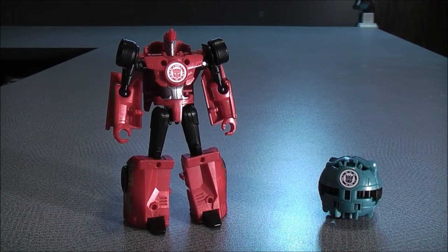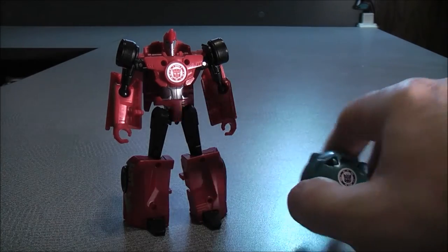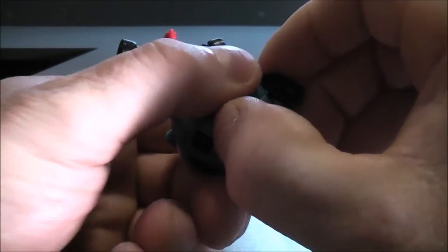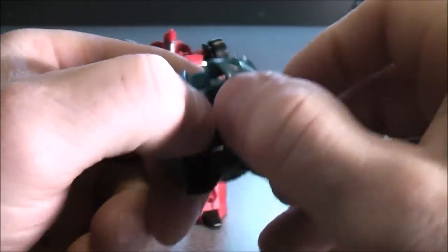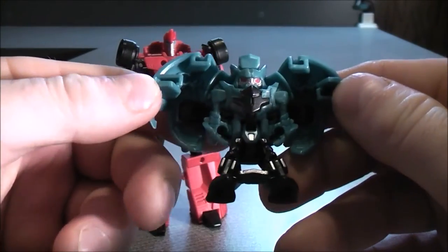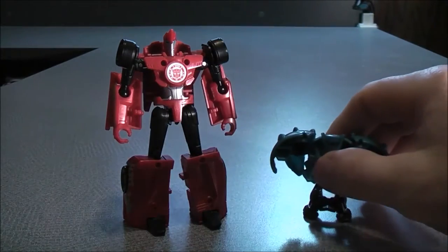To transform Decepticon Anvil into robot mode, all you have to do is bring the feet down and then separate down the center — and here you have Decepticon Anvil in his robot mode.